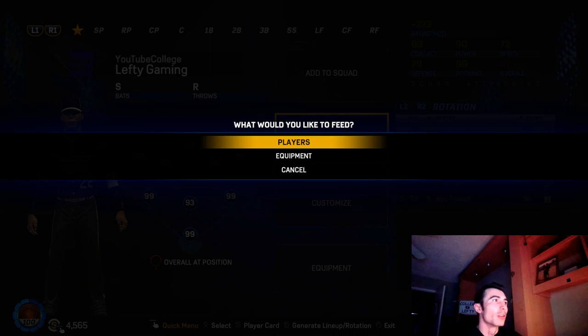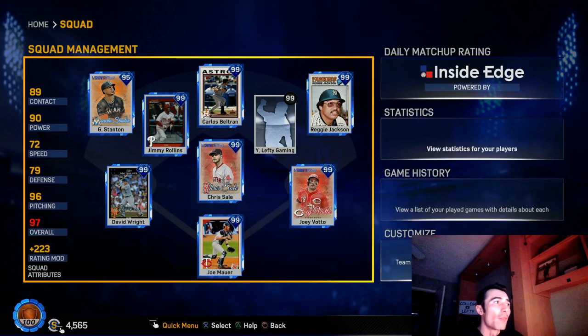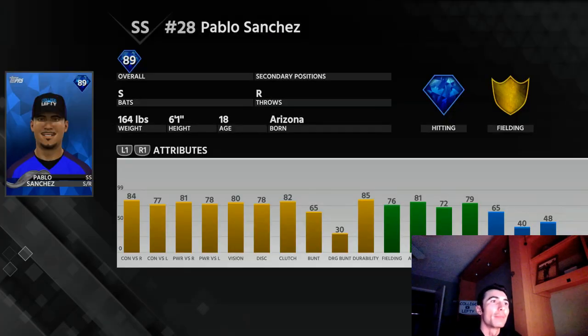Back in MLB The Show 17, with equipment added I was able to have a guy with all 99 stats, which seemed unrealistic. I used him at second base, the outfield, and behind the plate — you could really swap him wherever you'd like. I do like the fact that they've gone away from this, because we don't really need that unrealism with the created player. It's already a little unrealistic, but I like having the option to create my own guy.